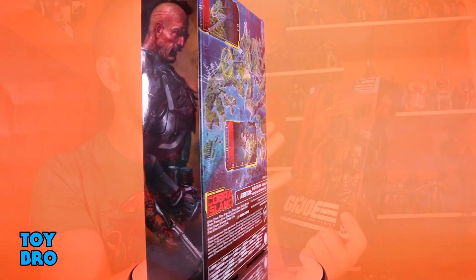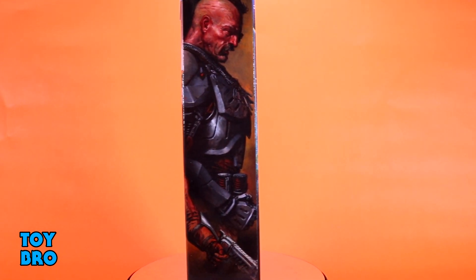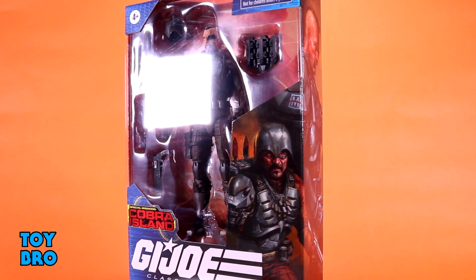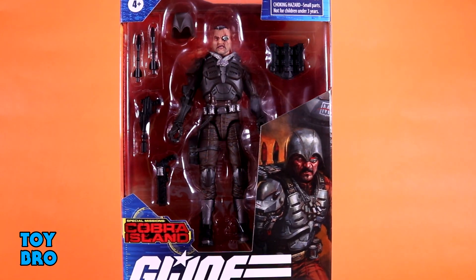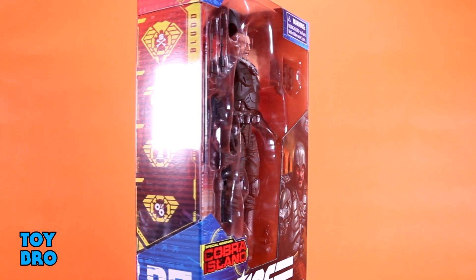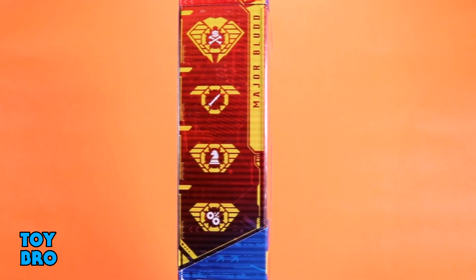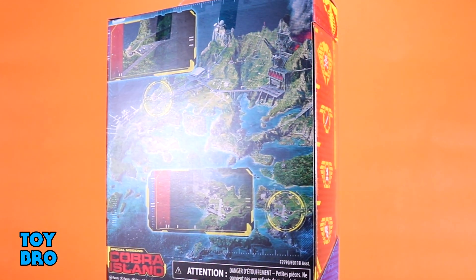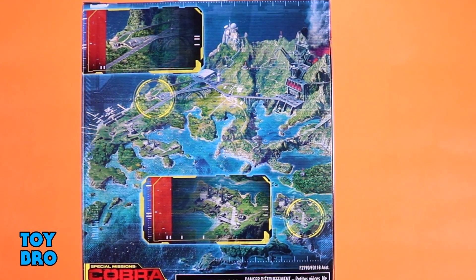We've got him here in the standard packaging for the line. You've got him in the window, and there is that little extra Cobra Island call-out. It's still a very standard box. You get some really solid artwork of Blood down in the corner that wraps around to a larger piece on the side panel. The back of the box, at least for this particular subline, has that Cobra Island sprawl with all the map, the schematics, and the strategy going on behind whatever Cobra Island happens to be within this storyline.